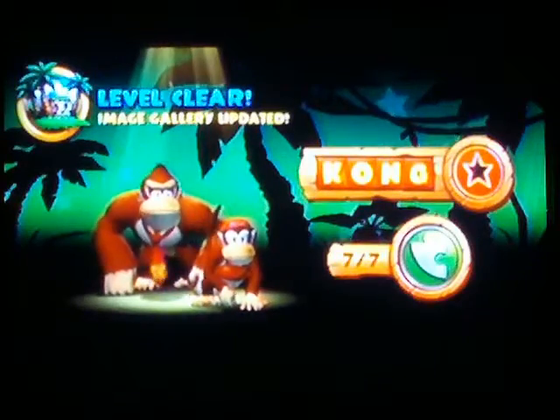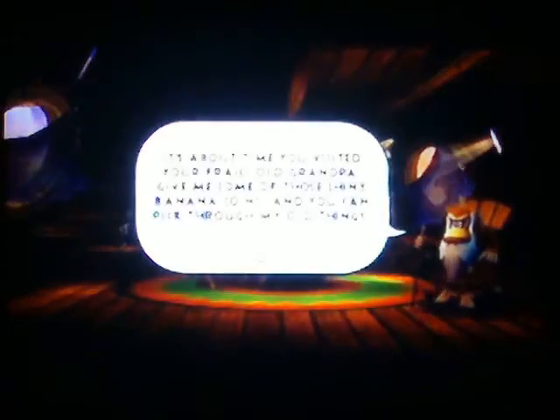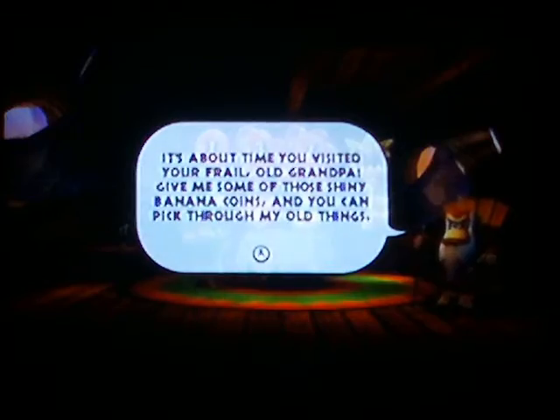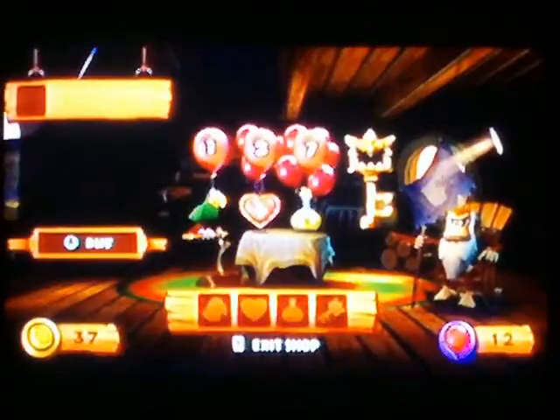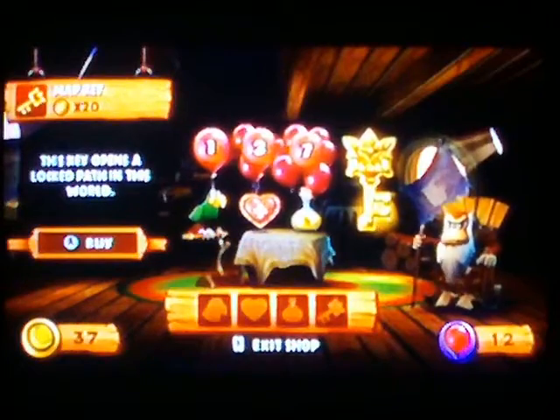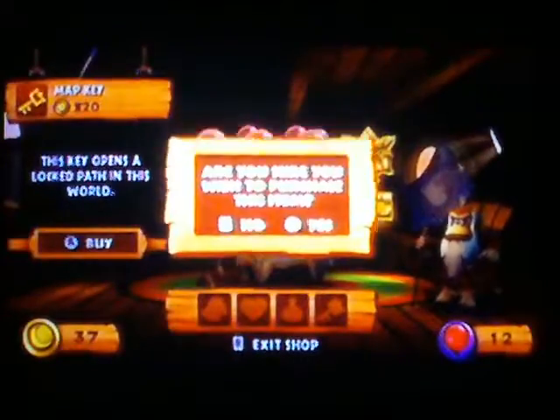I think we can go to Cranky's shop now. Yep, Cranky Kong's shop. 'It's about time you visited your frail old grandpa. Give me some of those shiny banana coins and you can pick through my old things.' I don't want to pick through your old stuff. So this is the key we need — we have plenty of banana coins for it, so let's get it.